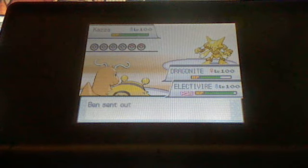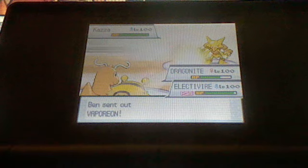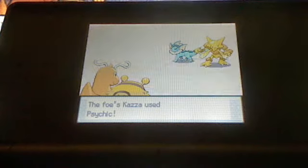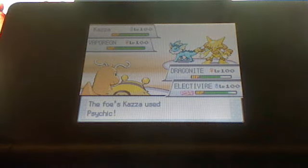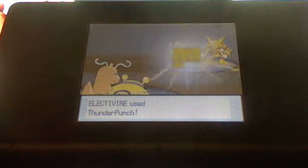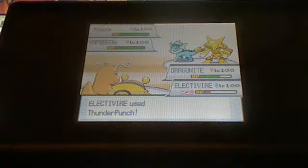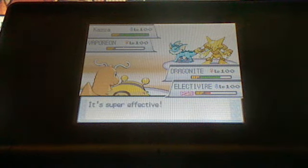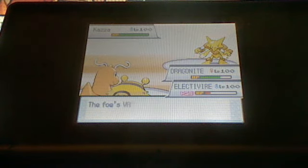Now since I knocked out his Pokémon, he sends out his Kazam — which is Alakazam — and his Vaporeon. Alakazam uses Psychic on my Electivire and it does quite a good bit because Alakazam has good special attack and Electivire has poor special defense. So I use Thunder Punch on his Vaporeon because electric attacks work against water, and evidently another one-hit KO. I can say Electivire is kind of one of my sweepers.